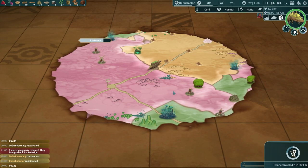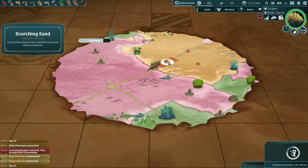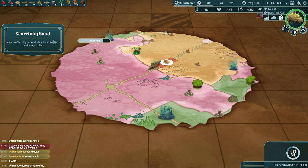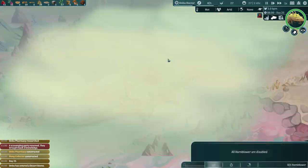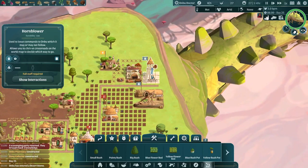Hello and welcome back to The Wandering Village. I'm Evie Greenbottle and Onbu is about to have extremely hot toes — scorching hot sand should be crossed as quickly as possible. It will actually do damage to our poor Onbu, so we're going to need to ask him to do something he's not going to be too fond of.